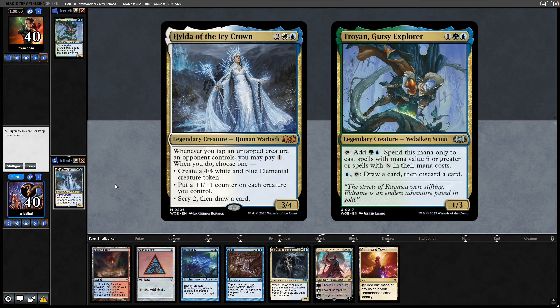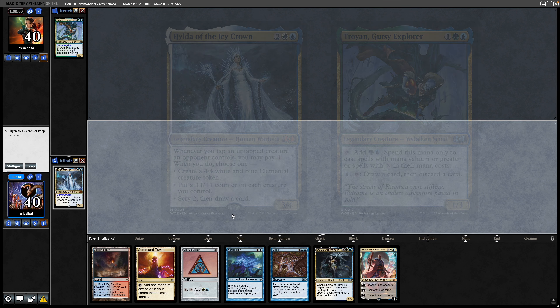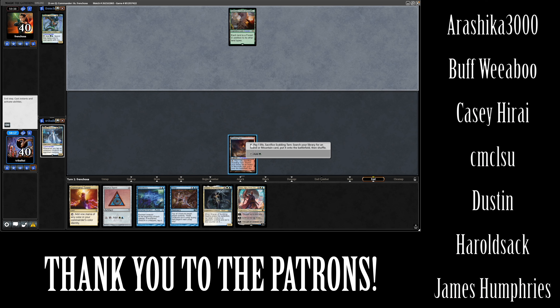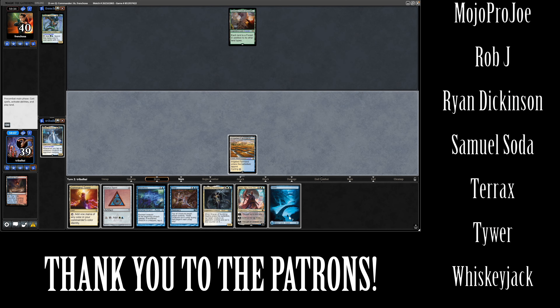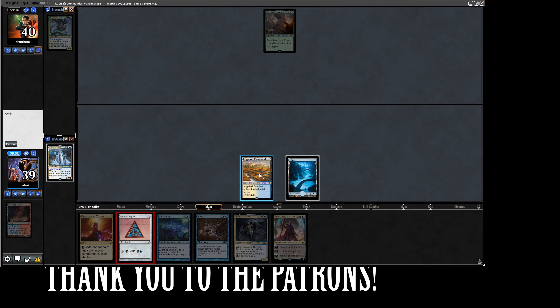Hilda versus Troven. We have a two-lander into Azorius Signet with some tap effects. I think we have to keep this and hope that we get into more lands. Our opponent plays out Yavimaya, so we could not crack the Scalding Tarn, but fixing our colours this early in the game would be intelligent. We do manage to get into an island, so throw that out into the Azorius Signet and hopefully get our commander in next turn.